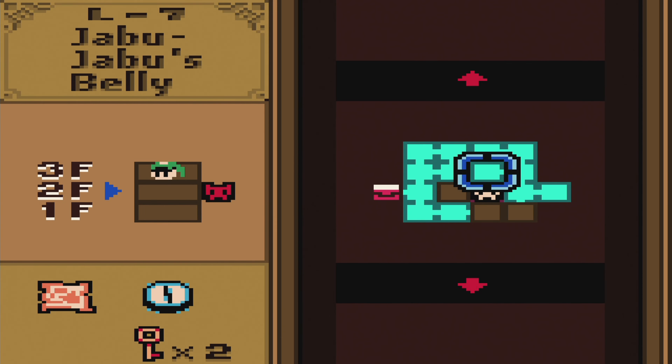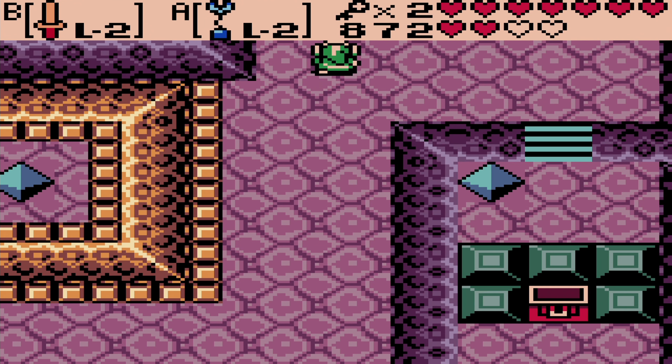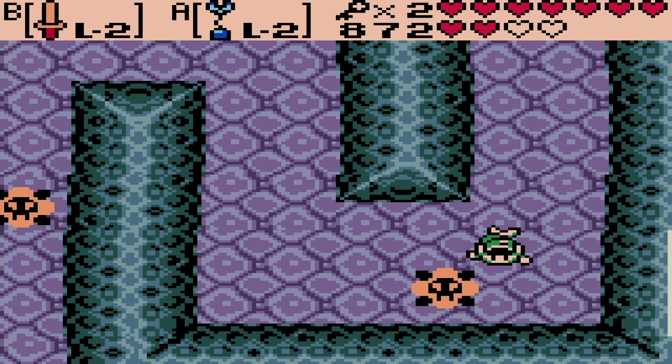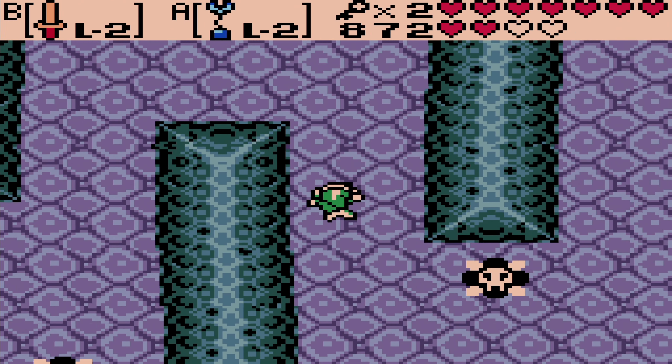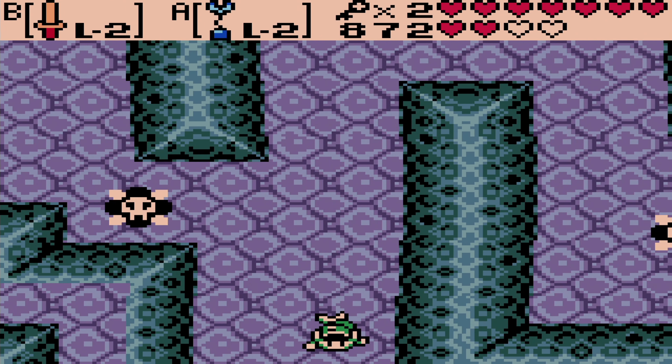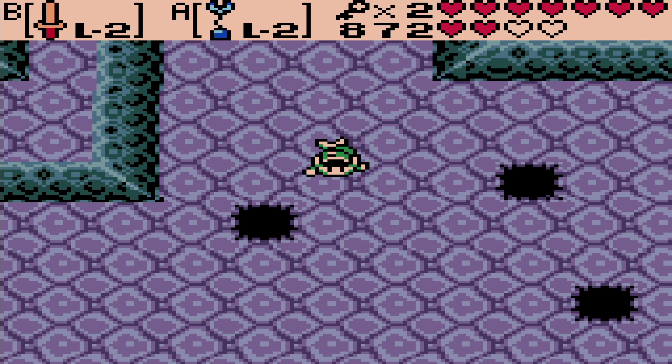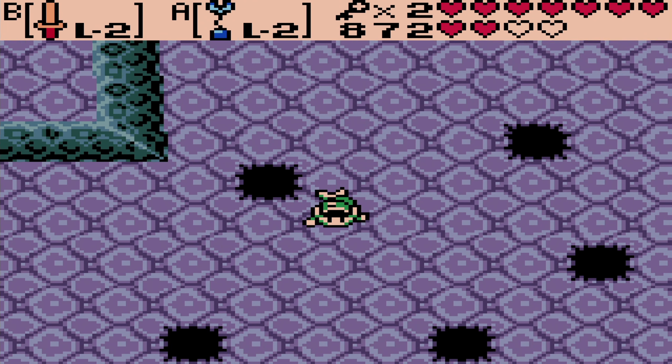The second floor is flooded, so I think I know how to get there. Going down — that will actually mean taking a swim this time around. Be careful for the spikes; even while swimming you can still hit them, so still use your long switch to actually get past them. Let's go across this corridor once again — not for the first time, but this is still new because this time we are swimming. Let's go across this gap, which we can do because we are swimming.